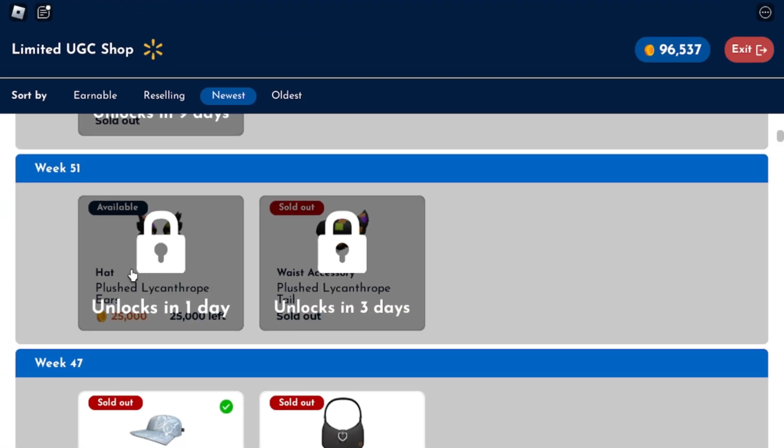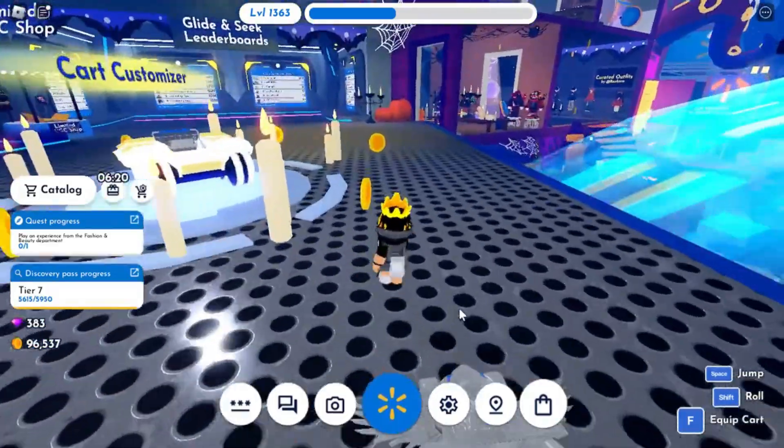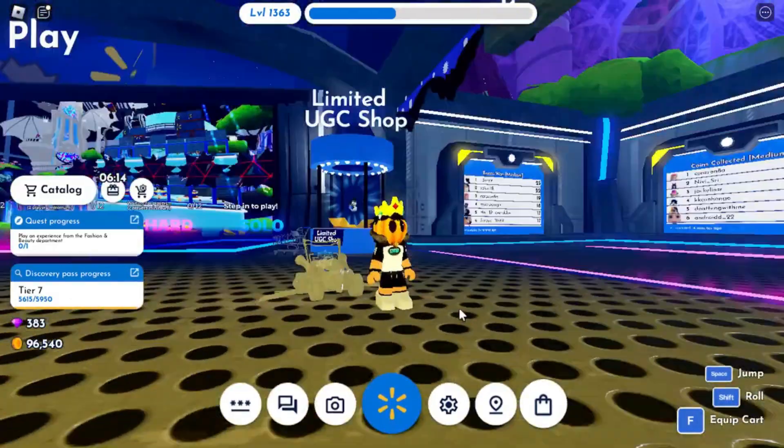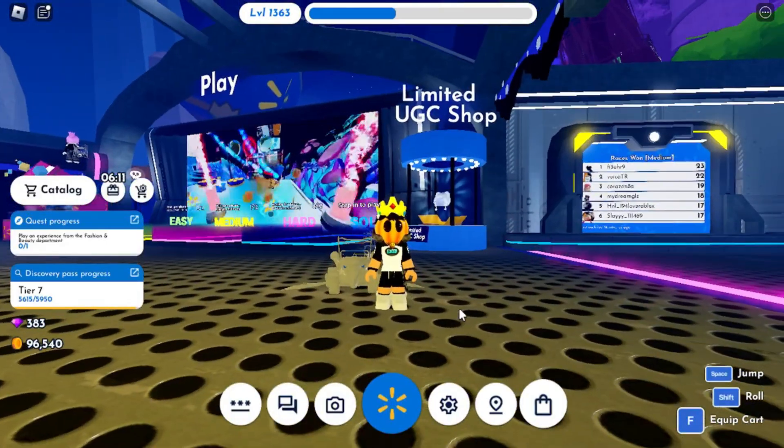To get the item, you need 25,000 coins to claim it. For sure, you have to grind and prepare before the item is released. Yes sir! Just go to the game and start grinding for the coins. Get 25,000 coins and you just need to claim when the item is released.